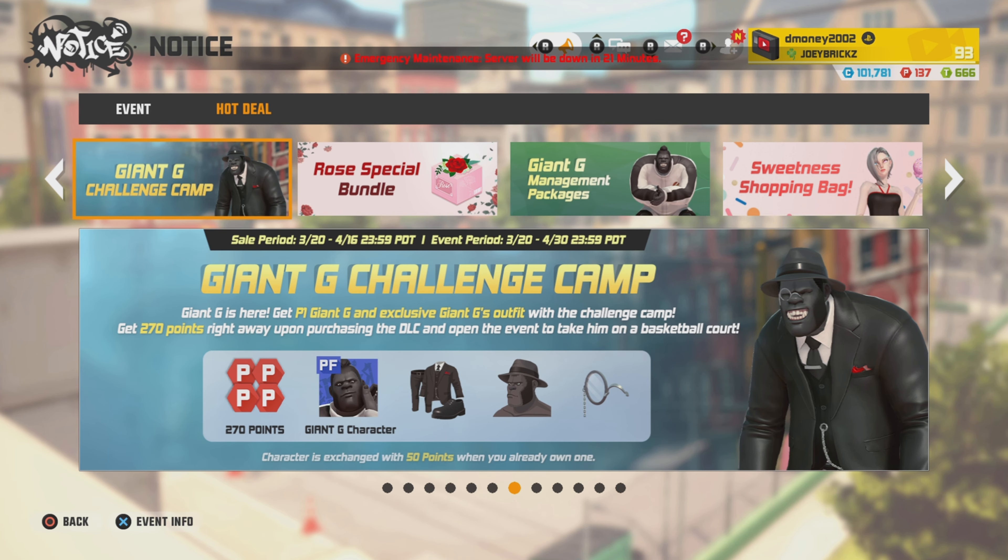Next sale we got is the Giant G Challenge Camp. There's a bundle in the shop for $25 that will net you all those rewards on the screen.